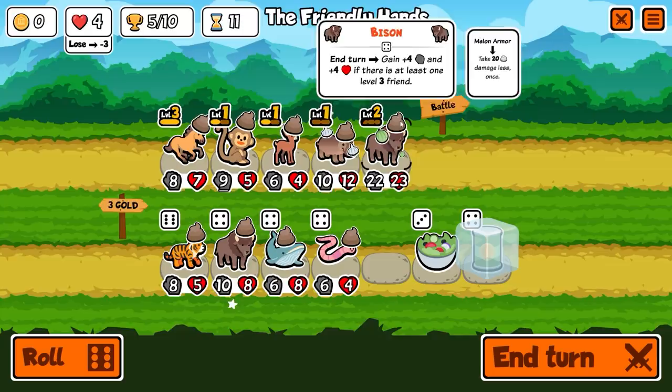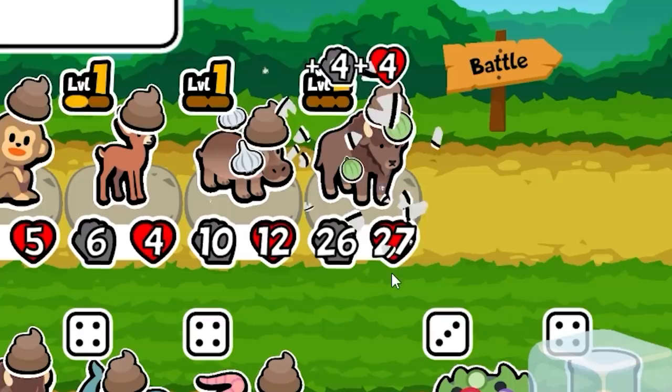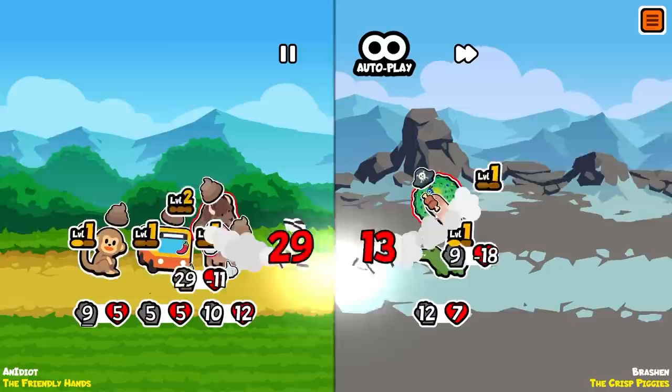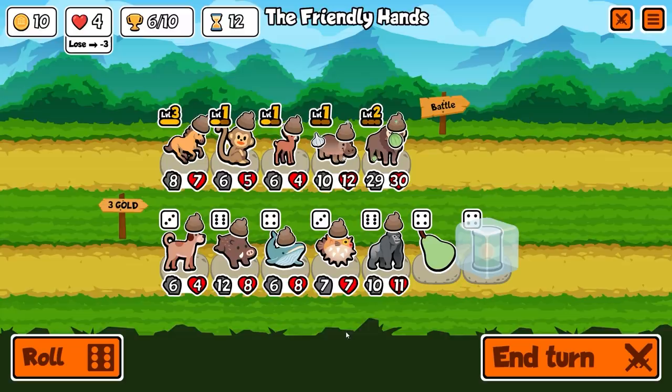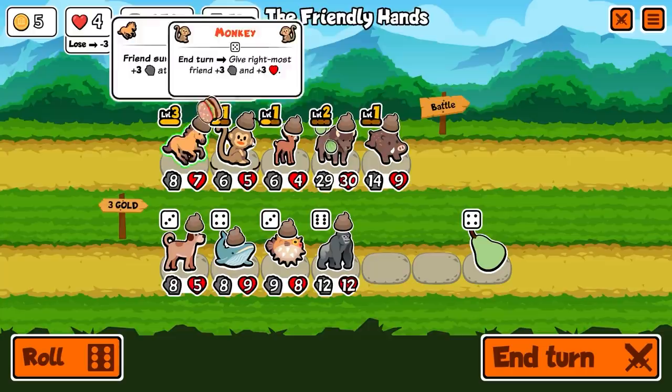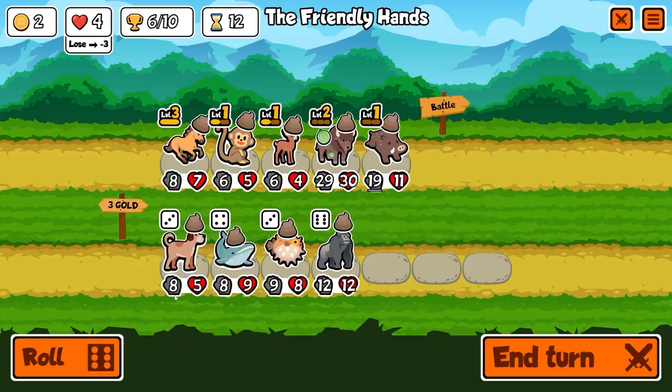I'm going to probably buy a monkey now, but also spin in case I get something amazing. The tiger's pretty good. If I get this monkey one level up, he'll be giving plus six every turn — we're going to have a bison that's getting plus ten basically every turn at that point. Then we can swap him out for the hippo. He's all the way up to 29-30 with melon armor, so you need to do 50 damage to one-shot him. And we know the dolphin's not up to the task. Plus we got a bus on the rear. We still had a bus, a hippo, and a monkey.